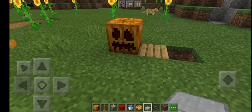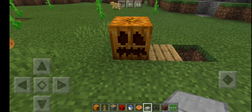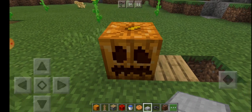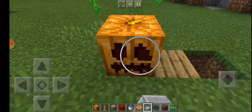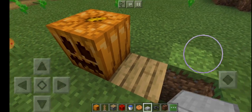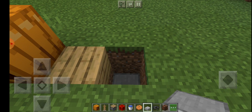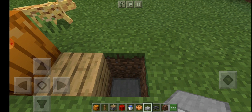Hello guys, back to some more Minecraft life hacks. Most of you guys know about this pumpkin, and there's a way to make a mini pumpkin which is good for decoration. Your first step is you need to place any slab here.